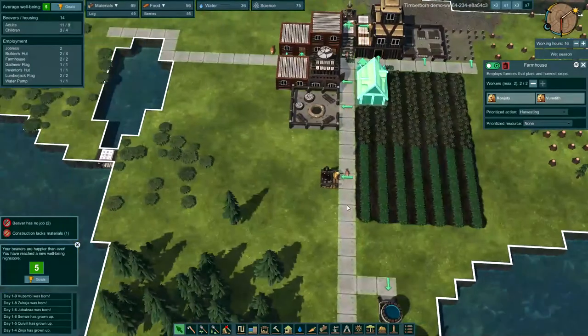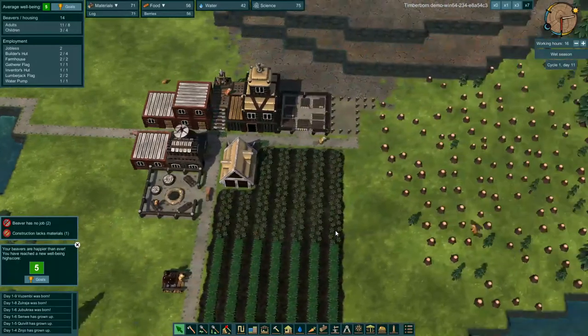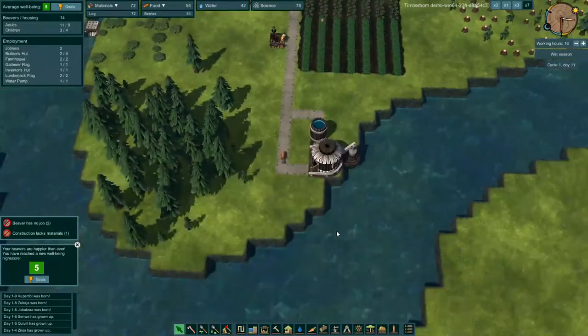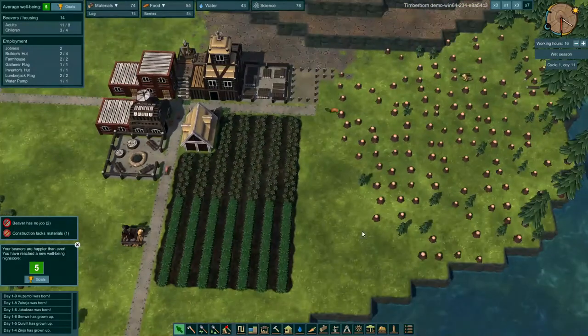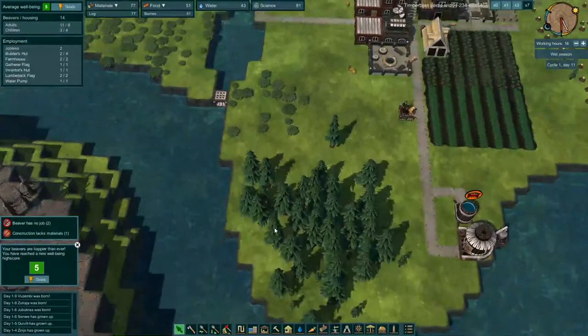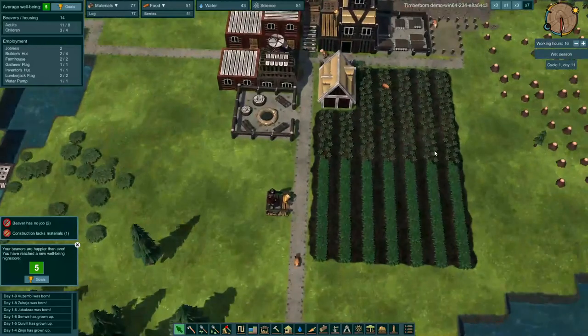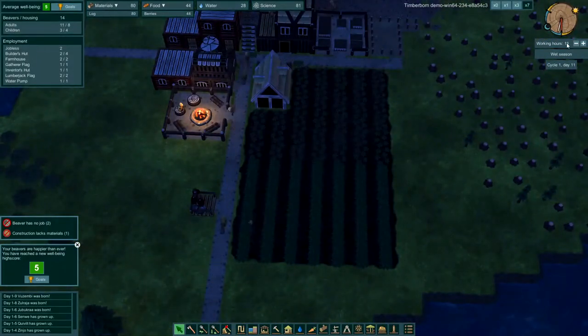This is only the demo, so as they progress they'll add new buildings and new technology. I'd really like to play around with the dynamite and maybe blast a river or create our own river. Up in the upper right you can change the working hours — if we wanted a 15 or 17 hour workday, we can adjust that. We're in the wet season, cycle one, day 11, and you can go up to seven times speed.